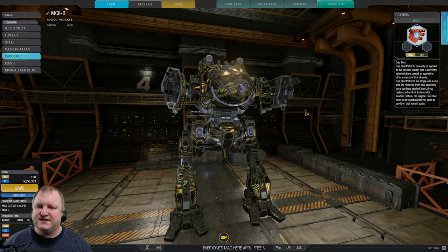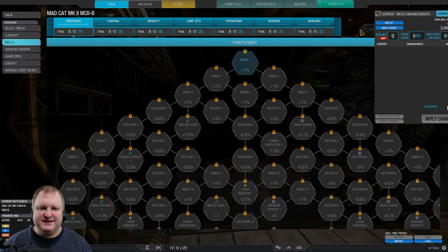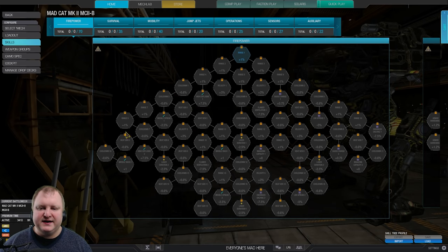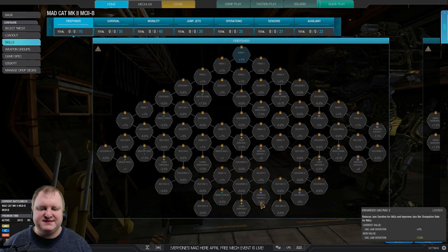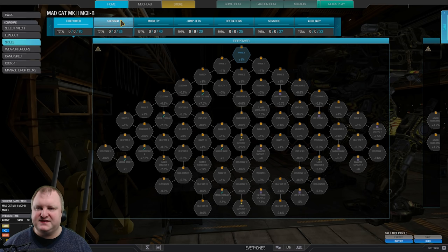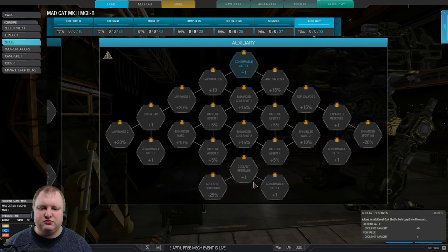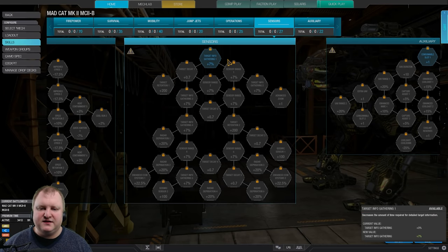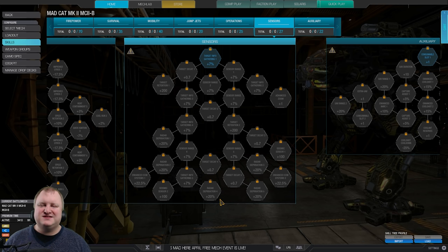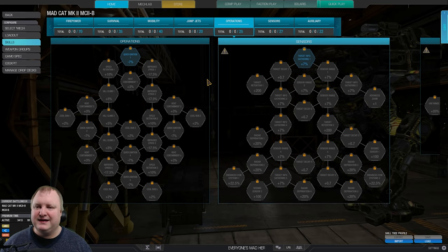With these two builds — UAC5/UAC10 or UAC10/PPC — you should be set for a really nice start to your Mad Cat Bravo career. For the skill tree, the important points are heat gen nodes, cooldown nodes, enhanced UAC and Rack 1 and 2, plus magazine capacity 1 and 2 — very important — plus velocity, and the left-hand side of the survival tree. Then think about operations or sensors: I go double cool shot with cool shot cooldown, always. And I highly recommend investing in seismic 1 and 2, as well as all five radar deprivation nodes, so you don't get spotted as much. Not being seen is very helpful in an assault mech.